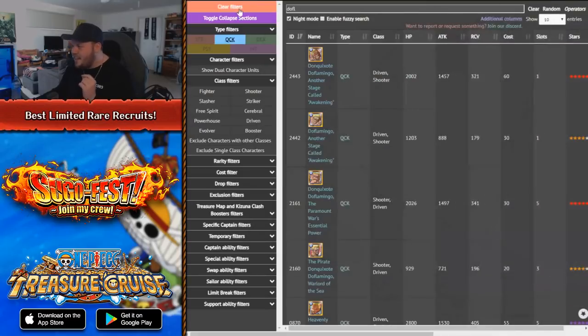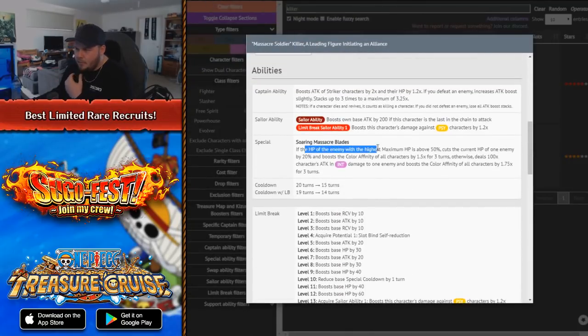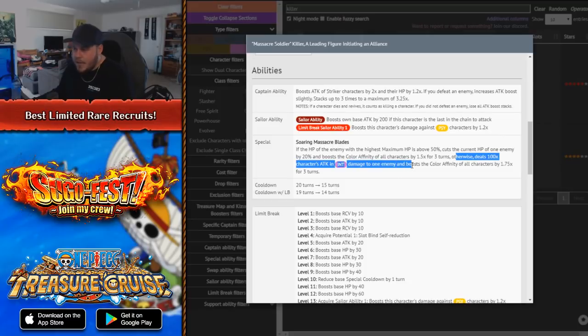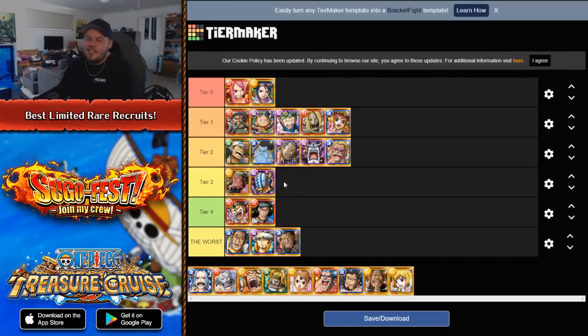Killer, I'm going to put him into Tier 3. You don't really see people using Killer too often. He's a color affinity booster — if the HP of the enemy with the highest HP is above 50%, you cut the HP of one enemy by 20% and boost color affinity by 1.5x for three turns, and that's a rainbow color affinity. Otherwise, there's 100x his attack in int damage to one enemy and boost color affinity of all characters by 1.75x for three turns. So you only get the best 1.75x color affinity when the highest HP enemy is below 50%. Outside of that, you're getting a 1.5x color affinity for three turns. He just doesn't provide enough — if he had another really cool utility effect on his special, that would be really nice.